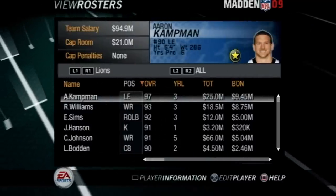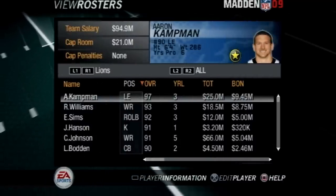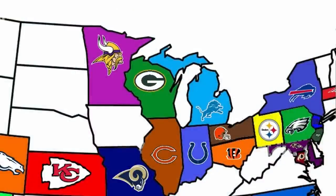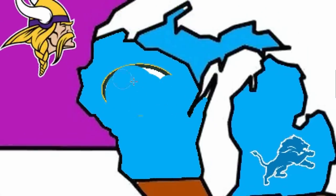Your Detroit Lions are going to start off this video by pulling off a massive upset. And with the Lions win, we're going to give them the highest rated player on the Packers, Aaron Kampman, to give them a real good pass rush. So now we're going to go over here to Wisconsin, pick that Detroit blue, and Wisconsin is now going to be all blue after that massive upset by the Lions. What a start for them in a year where they didn't even win a game in real life.